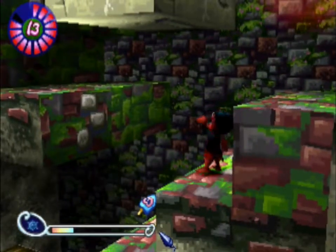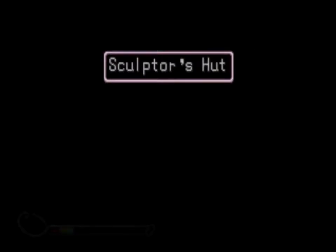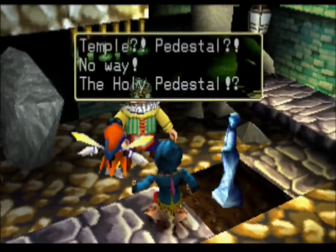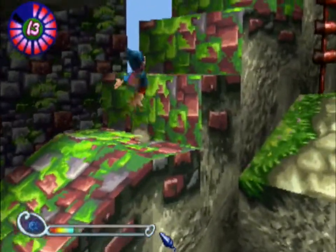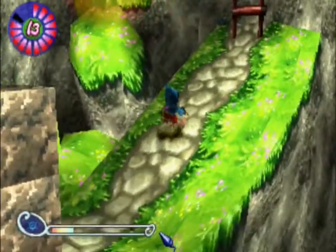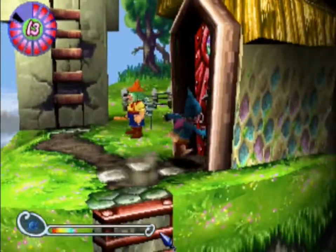Okay, got at least two more ice candies, and we're gonna go into this Sculptor's Hut. We'll use that statue at the water temple, but now I'm gonna go — oh, don't go in there. We are going to go inside this shed.